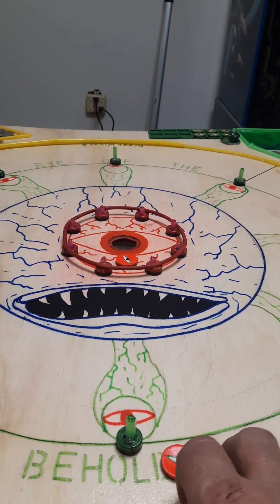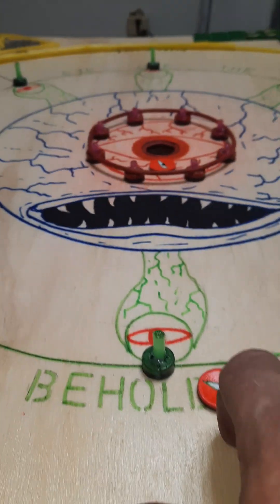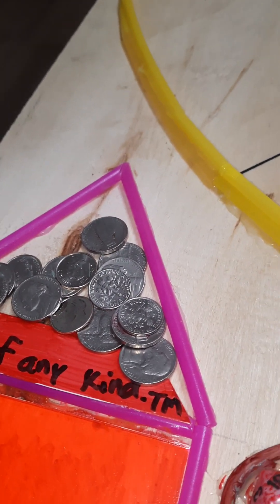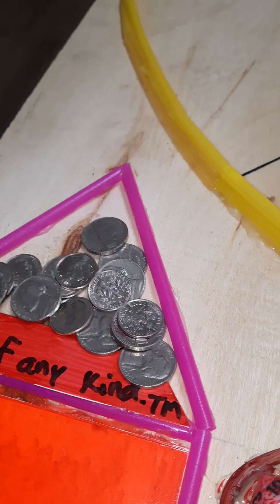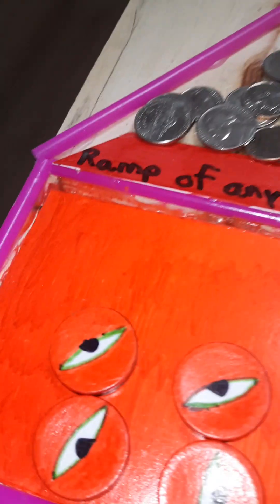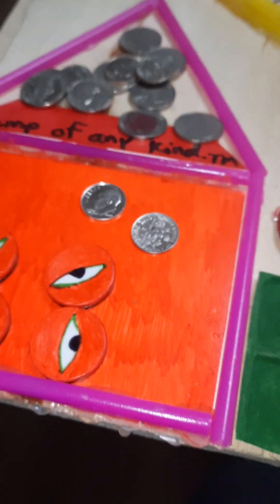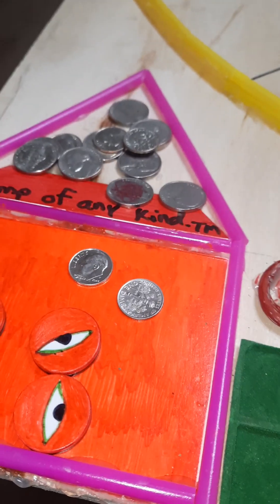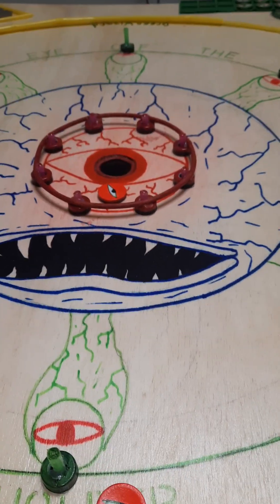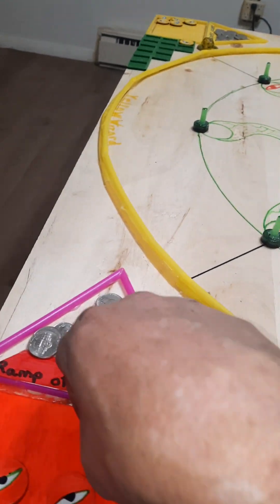He can use his own puck to knock that puck into the hole, which scores 20 points immediately. We keep track of score using nickels and dimes, playing up to 100 — a dollar, so to speak. If a puck gets sunk in the hole that's immediately 20 points — put two dimes in the red house right away. Normally points are not added up until the end of the round, unless you get a pocket shot.